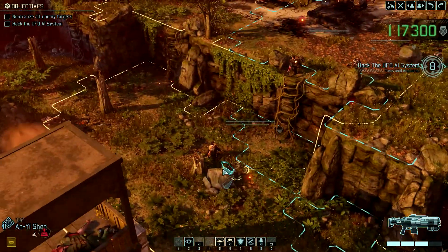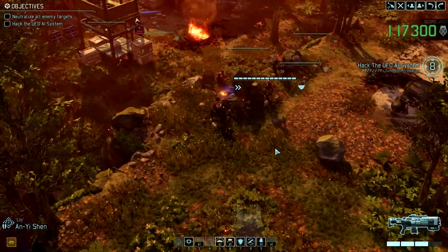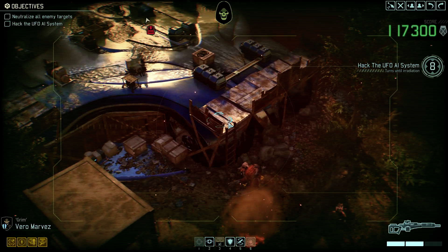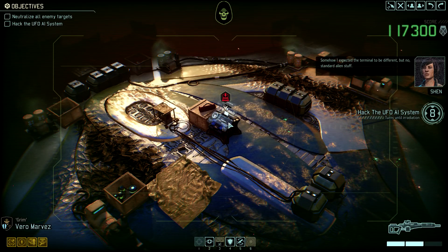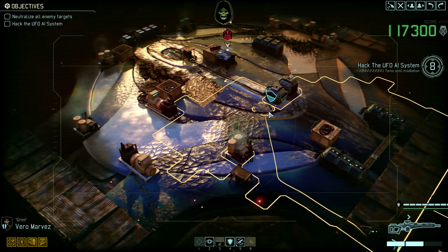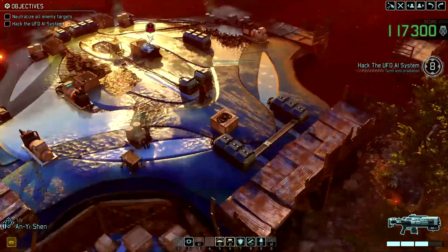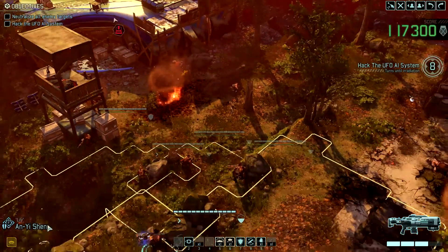Alright, Lily – I'd like you to be here. Hitchhiker, you can go down there. Overwatch. Grim can go up here. I have found our objective. Somehow I expected the terminal to be different. But nope – standard alien stuff. Interesting that there is no enemy group up here. I am on the move. This is strange. Here could be some enemies – if an enemy group would be here, this would be fantastic. This looks like something I can blow up. Let's do an overwatch.